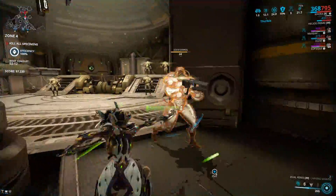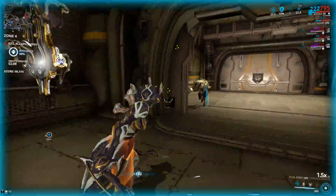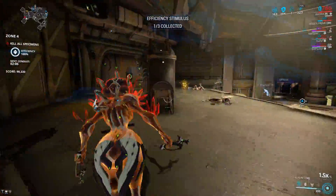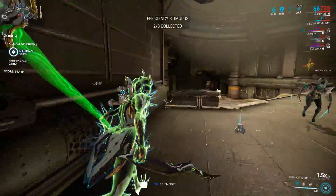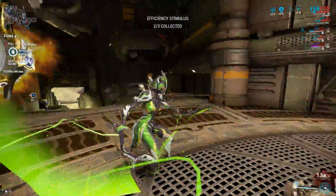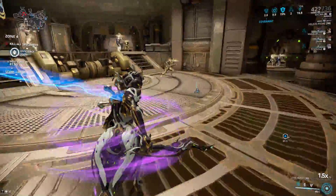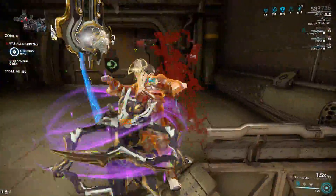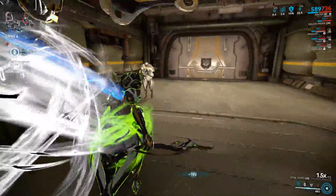In all honesty, these things at first glance — when you first put them on and throw a few mods in — they're not that impressive. But after the first forma, like everything else, they get a little bit better, and after the second they get way better. I would probably recommend another V polarity on these so you can fit something like Condition Overload where I have Berserker, because that will obviously add the extra damage.